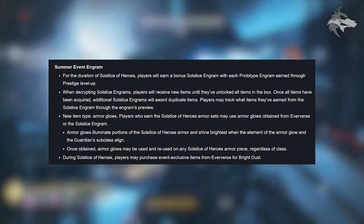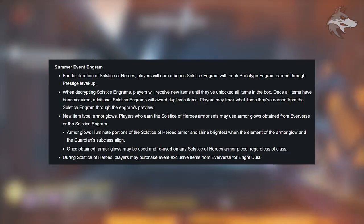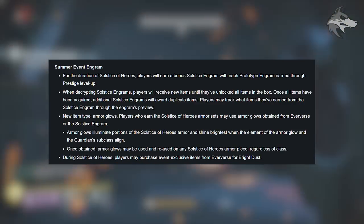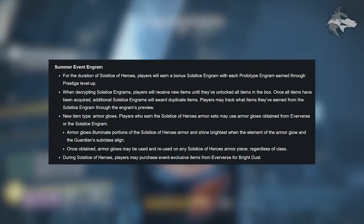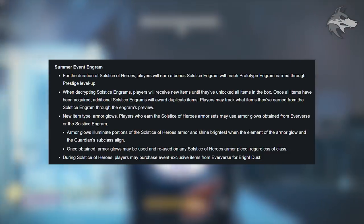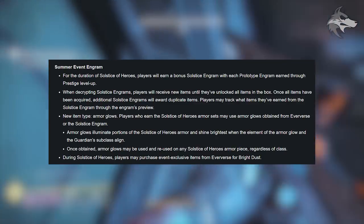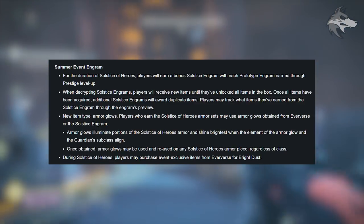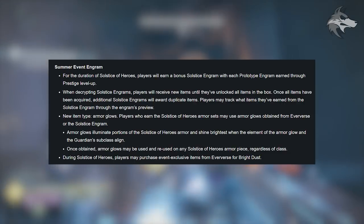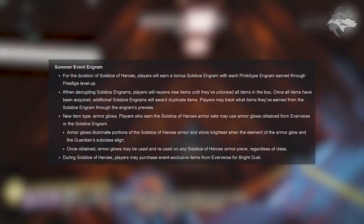When decrypting Solstice engrams, players receive new items until they've unlocked all items in the set. Once all items are acquired, additional Solstice engrams reward duplicates. Players can track earned items through the engram preview. There's also a new item type: armor glows. Players who earn Solstice of Heroes armor sets may use armor glows obtained through Eververse or the Solstice engram — similar to old chromas — which illuminate portions of the armor and shine brightest when the armor element and guardian subclass align.